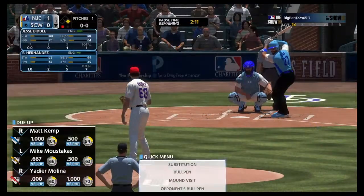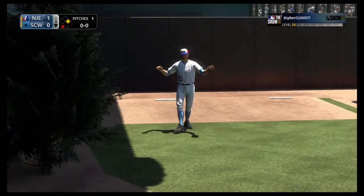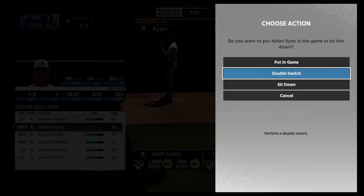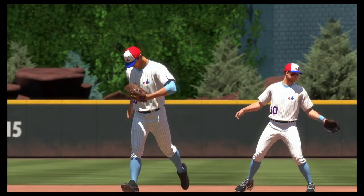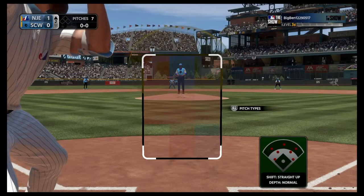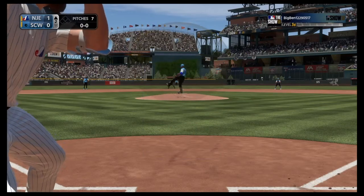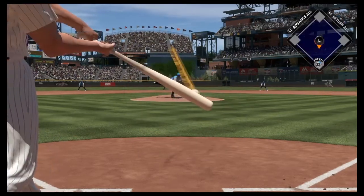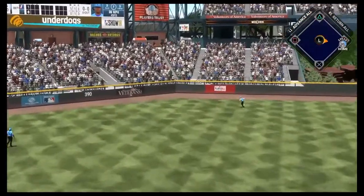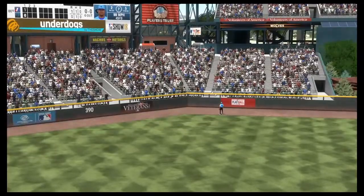He has a runner on base for Matt Kemp, who's really good versus lefties, so no way I'm leaving him in. Nolan Ryan will come in now. Nolan Ryan is actually one of my favorite silvers in the game — really good pop for a silver card. He leaves me a fastball where I can hit it and Gattis makes him pay. Makes it 2-0.